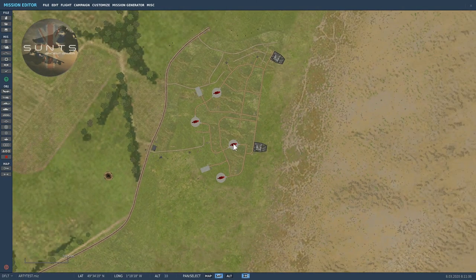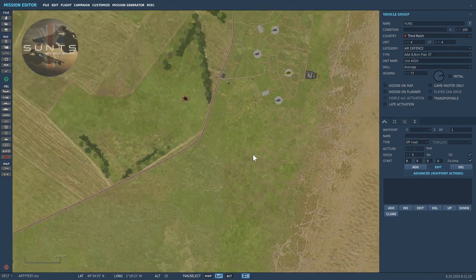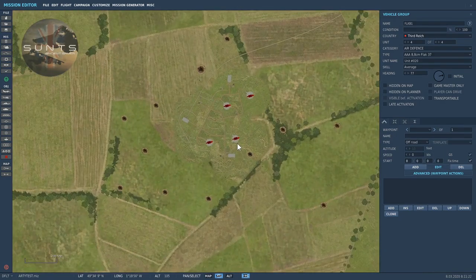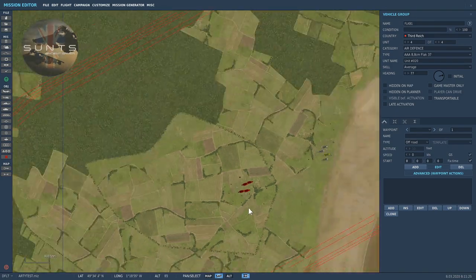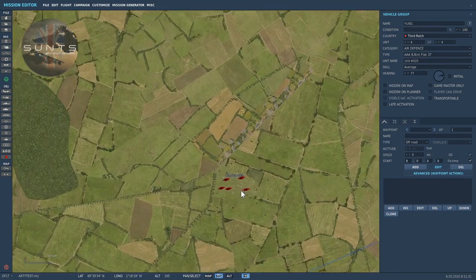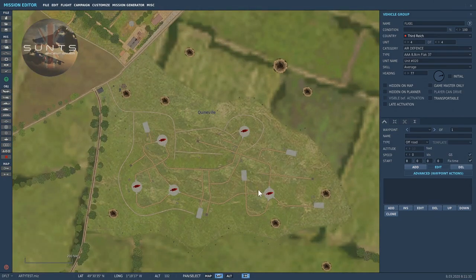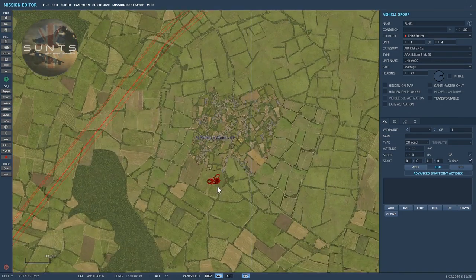What I do is I stick in 88mm flak guns. I place them individually — first I create a group of four and then place them individually. In some locations it will be a group of five. This creates quite a gauntlet for the aircraft to run through.